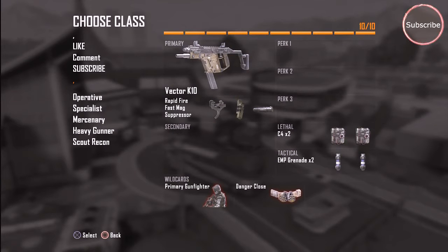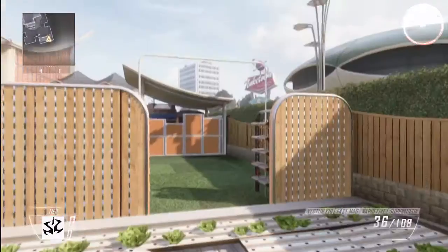The class setup that I'm using right now is the Vector with three attachments and the Danger Close proficiency, so I can show you guys how it works on equipment.